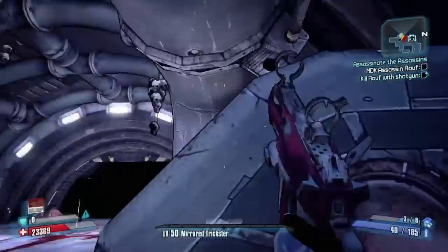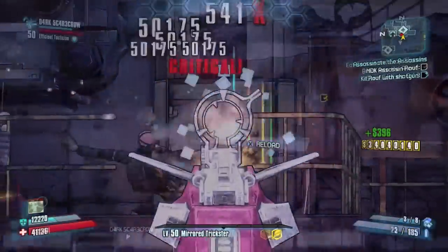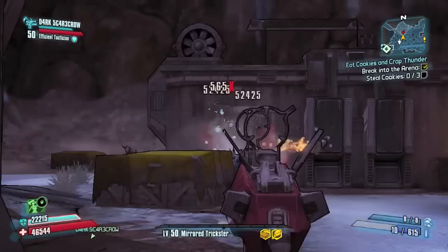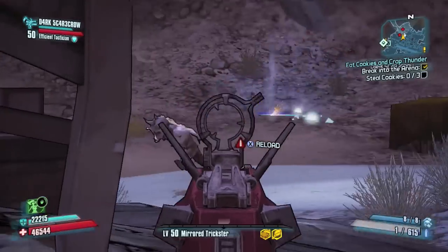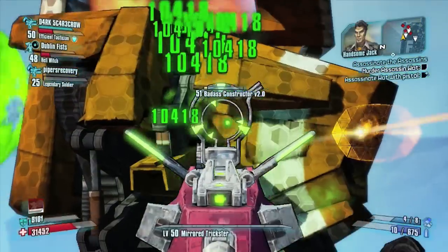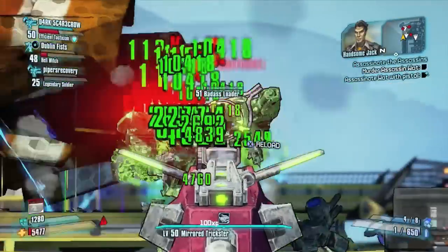And now we'll go to the Southpaw Steam and Power, and in the Dust, taking on a large stream of bad guys. This was before I spec'd out the way I'm currently spec'd out, so not doing as much damage. Same here, taking on the constructor — I had not yet spec'd out. And look at that insane amount of corrosive damage I'm doing to that loader there.